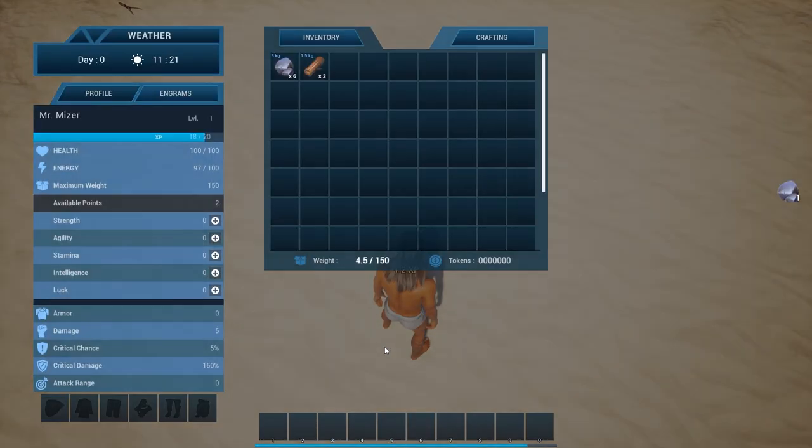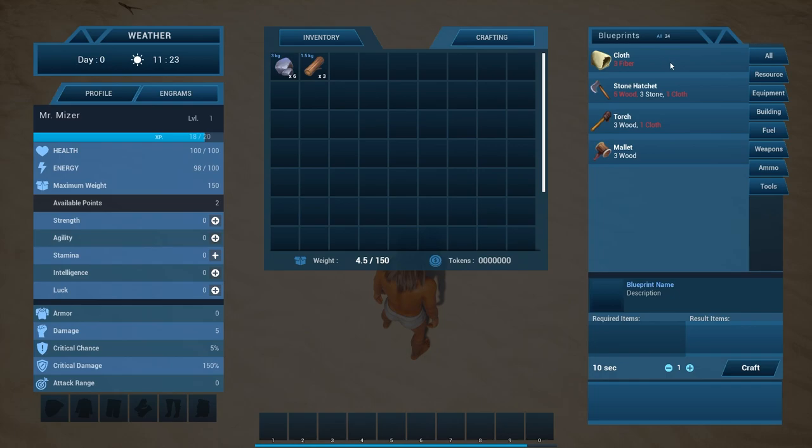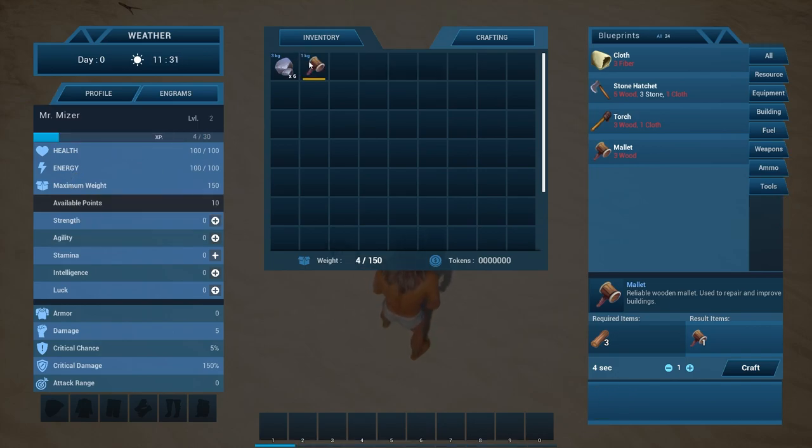Let's open up our UI and take a look here. So we got our inventory, our crafting. We don't need much to craft a stone hatchet, so that's good. We're going to need fiber. I'm going to need the wood mallet now. On this side we have our health, our energy, our max weight. Each item has a weight.